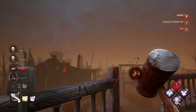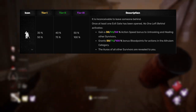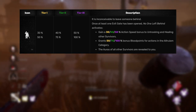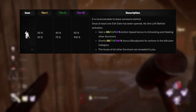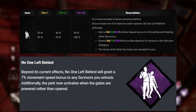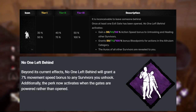No One Left Behind is a perk I've always wanted to use but never cared enough to. The way it currently works is once the exit gate has been opened, it activates: you get 50% bonus action speed to unhook and heal other survivors, 100% bonus blood points for any altruism you do, and you can see the auras of all other survivors. There are only two changes coming: one, it now activates when the gates are powered instead of being opened, which is so much better. Additionally, any survivor you unhook while it's active gets a 7% movement speed boost to get to the exit gate fast.